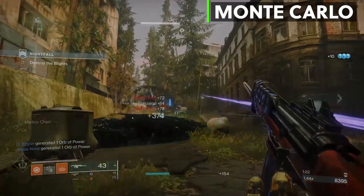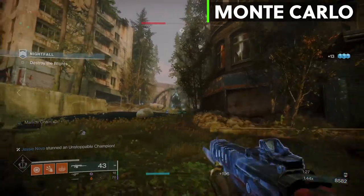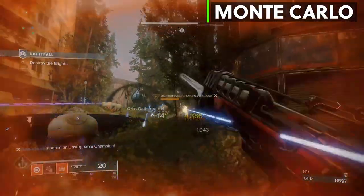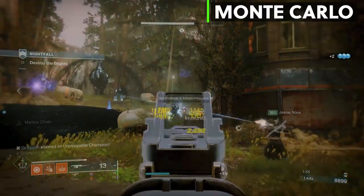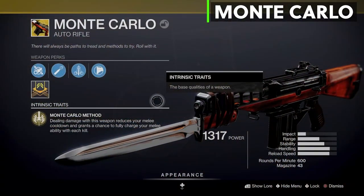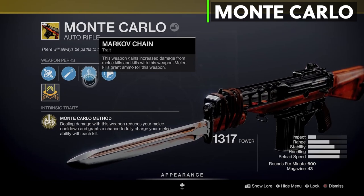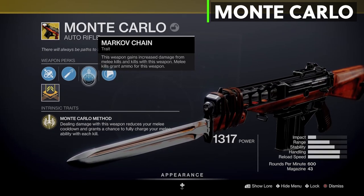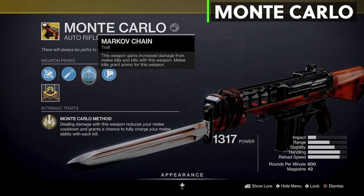This is a pretty cool combo because you can sit back with Monte Carlo, keep shooting an Unstoppable Champion for example, and keep getting your Celestial Fire back — useful in farming Hero Nightfalls. Also remember that there's no primary ammo anymore so Monte Carlo will never run out of ammo. The exotic weapon perk is Mark of the Kindled, which increases the damage of this weapon with a melee kill, and kills with this weapon which Celestial Fire would take care of. So this weapon keeps giving us Celestial Fire, and Celestial Fire boosts the damage of this weapon — nice loop.